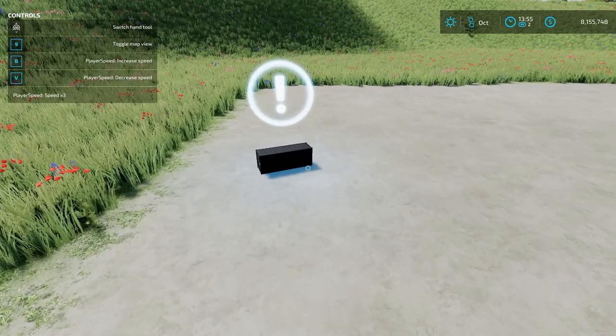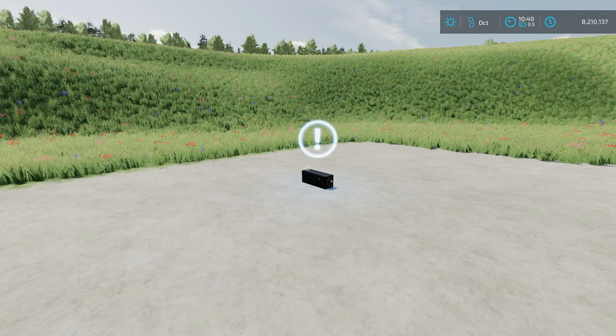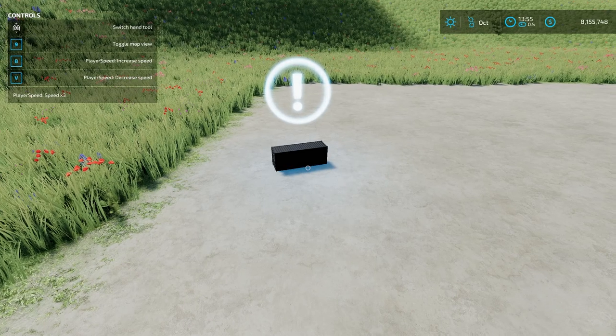One final note about the Mobile Wood Warehouse: it will accept containers from the Platinum DLC so you can use those with it as well. Also important for all of these — the mobile wood warehouse, the bale sell point, the mobile sell point, the wood sell point, and the buying station — when you save your game, exit, and load back in, they are going to reset to where you originally placed them, since they essentially work like buildings. That's also the reason you can't strap them down.